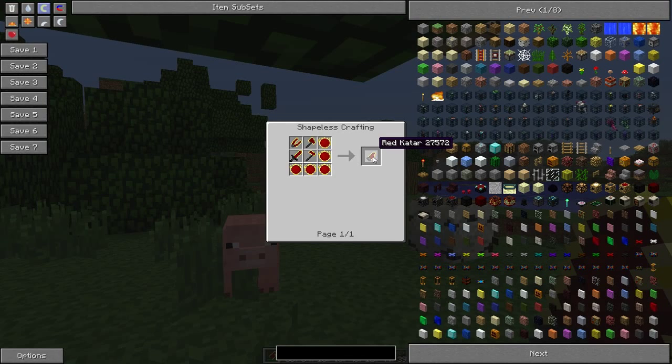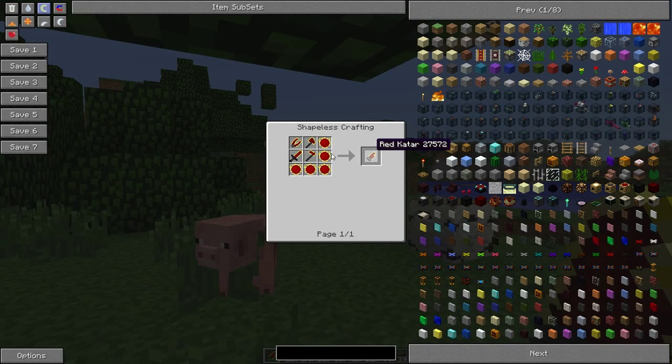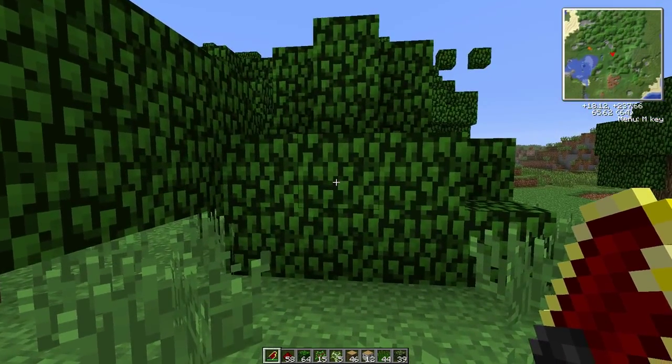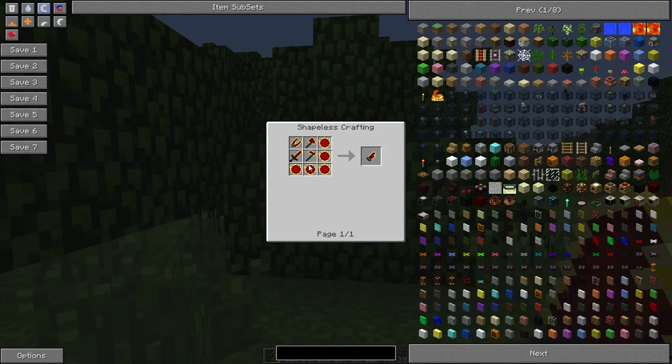So, red matter — red matter guitar — it's made from all these tools and the rest is just red matter. It acts exactly the same as all of the tools, so it has the abilities of the shears, axe, hoe, and sword.